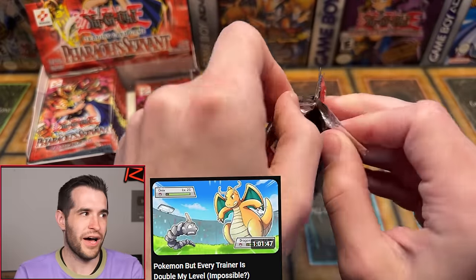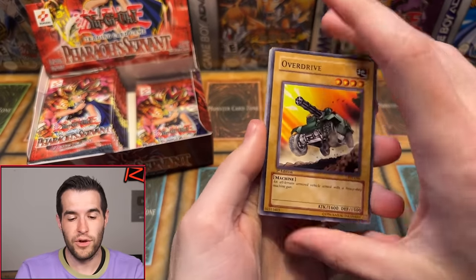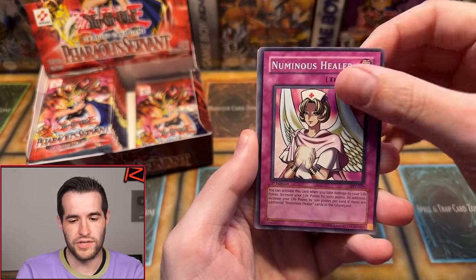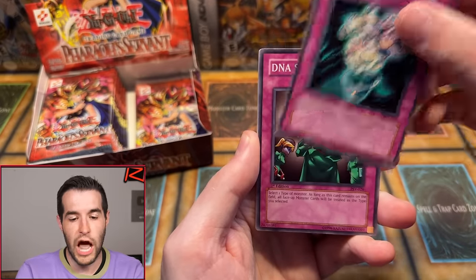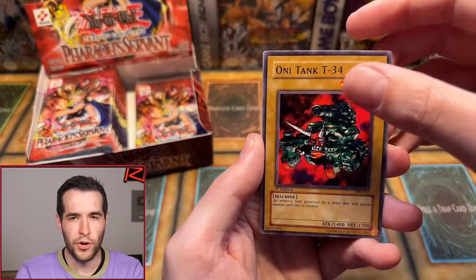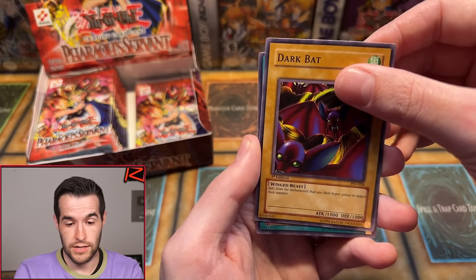You missed the last Pokerux video — it's not doing so hot. If you like Pokerux, go check it out because I thought the video was good. Fourth pack for Anthony R: Overdrive, Numinous Healer, Wing Weaver, Armored Glass, DNA Surgery, Dokura Yaiba, Dark Bat, and Shallow Grave. Anthony R — that is a rough one. 0 for 4. I will be throwing in a few extras because that is just painful.